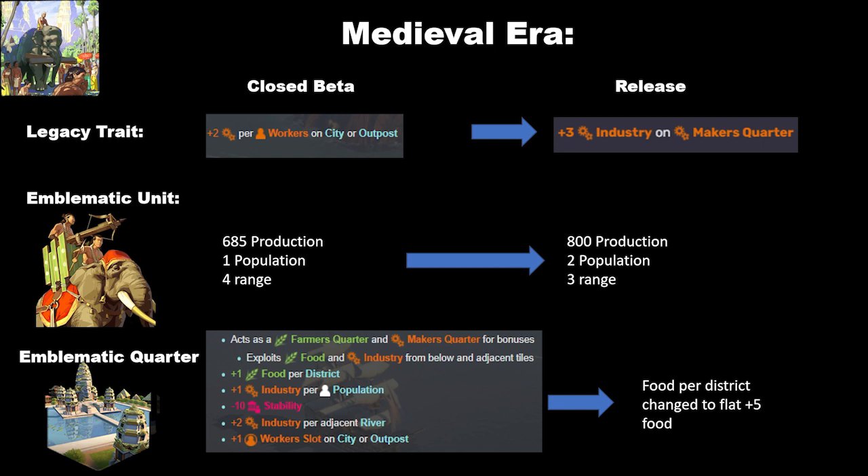Next we have the Khmer. The Khmer have had their legacy trait change from plus 2 industry per worker to plus 3 industry on maker's quarters. I'm kind of neutral about this — as a player I would prefer the plus 2 industry per worker by the medieval era, but plus 3 industry on maker's quarters isn't that bad either. If you're playing the Khmer or other builders, you likely have a lot of maker's quarters anyway. I suspect it's actually a little bit worse than plus 2 industry per worker, but the situations where that makes a difference will be pretty niche.